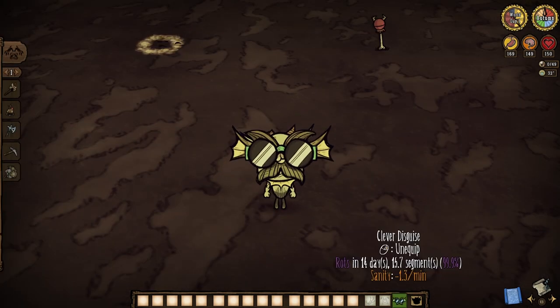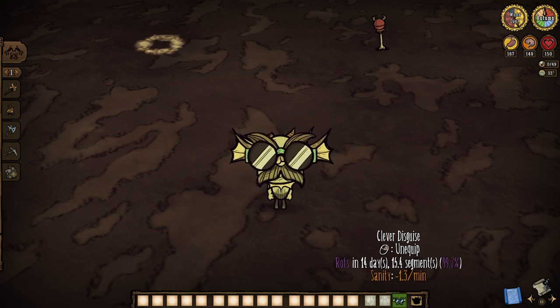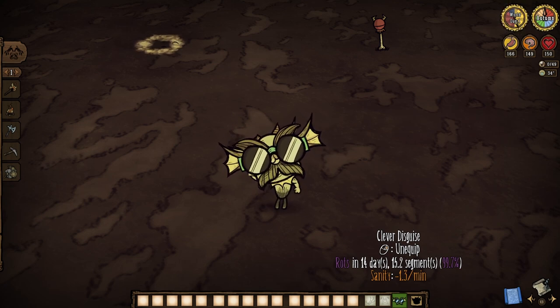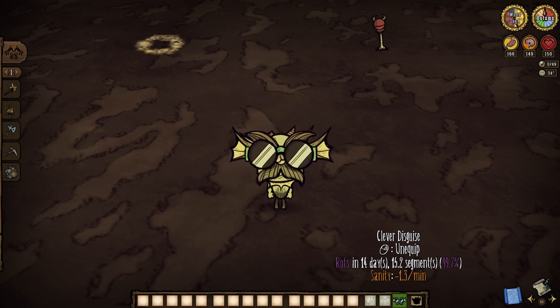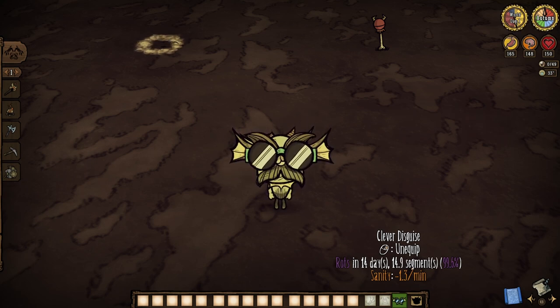It doesn't mean all that much to Wurt herself of course, considering she's already a flippin' merm. So really all you should take away here is how disguises will drain the sanity of all those who wear them by 1.33 per minute, including Wurt, and how its durability has increased. They used to rot come six days, but now they're gonna stick around for nearly 16, and that's very nice.